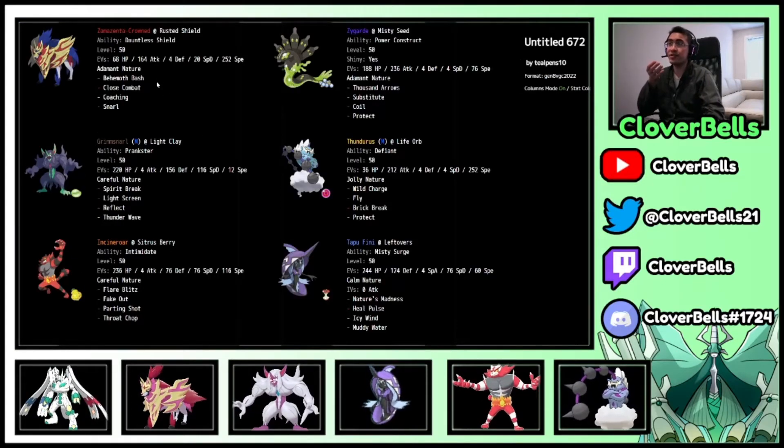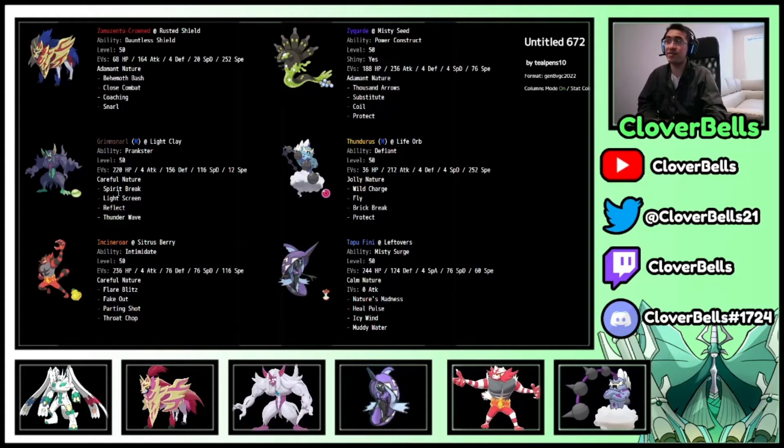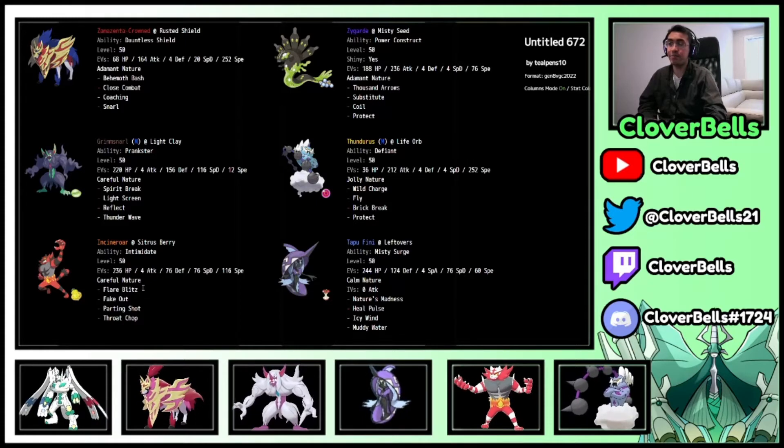Damage calc highlights: 252 Life Orb Palkia's Spatial Rend does surprisingly little to Zygarde with Misty Terrain active. Even Max Gale Wings through Light Screen doesn't KO Zygarde. Without Misty Seed, Max Gale Wings can KO — but with Light Screen, you survive. Against Dialga, even hard-hitting 252 Modest Life Orb Draco Meteor does a lot, but Max Gale Wings through Light Screen won't KO.